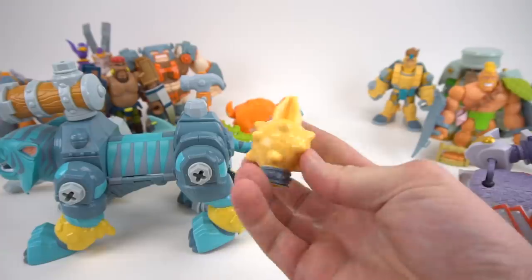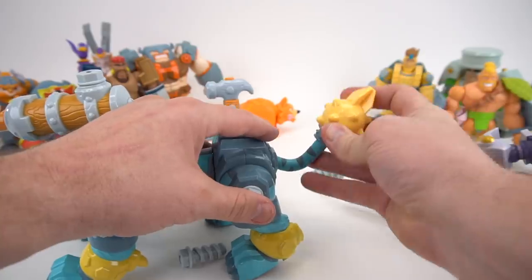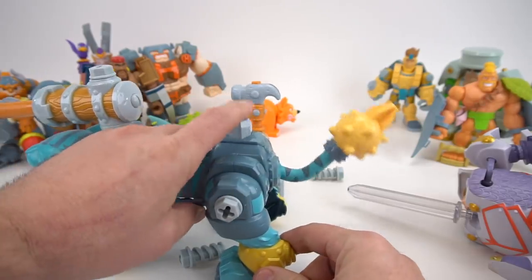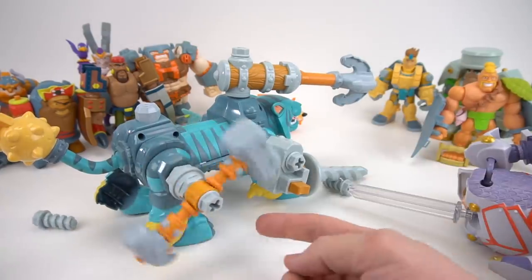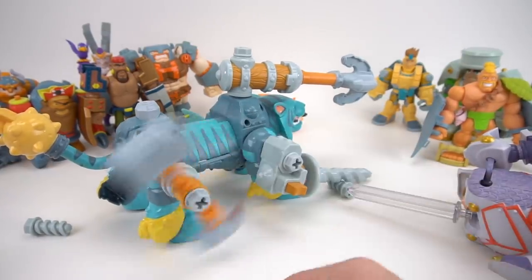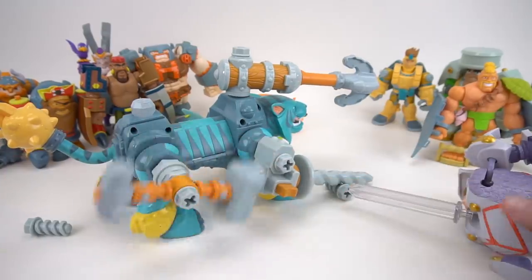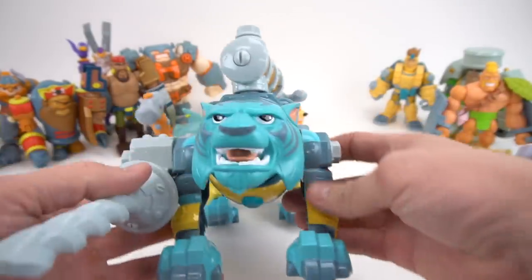Check this out — his tail can come off, and that's even a screwdriver too. Press this button and he wags his tail around. This extension right here is for hammering — you've got a small hammer, and then a big sledgehammer you can flip around like that. That is Build-A-Beast!